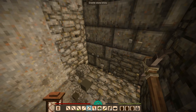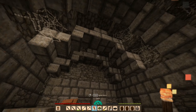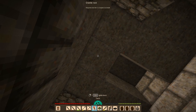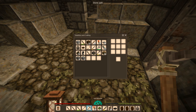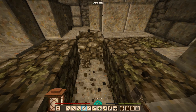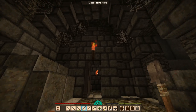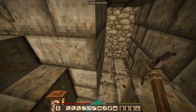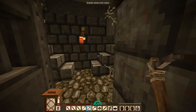It looks like a fancy ruin. Wow, look at this. What the hell? There's like nothing here. You want to pick up these stone paths. Maybe we can disassemble this thing. I feel like we should be disassembling this right now.